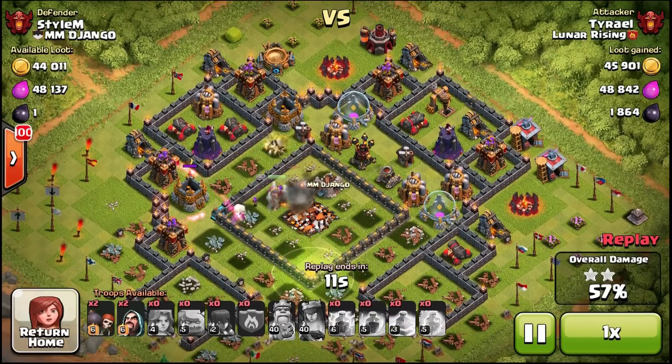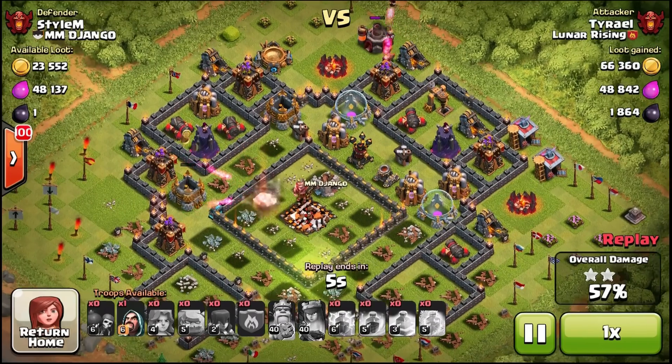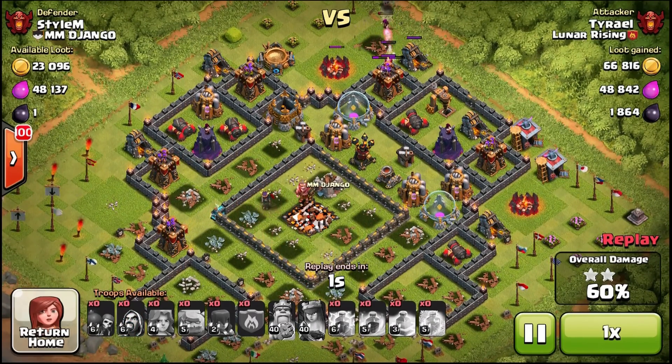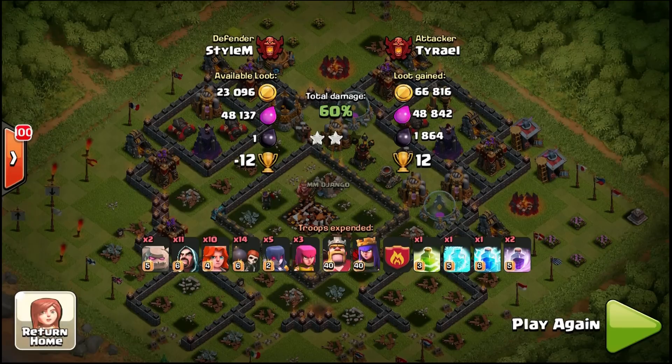You can 2-star people with about anything — you can 2-star people with Barge, but you can't call it a 2-star army all the time. So just by 2-starring one guy with this, I can't call it a good army. I've 2-starred people with things that immediately started losing every single time after. This guy was worth 18 trophies, so I got 12 of them. 60%, 2-star — that doesn't necessarily mean it's a good attack yet.